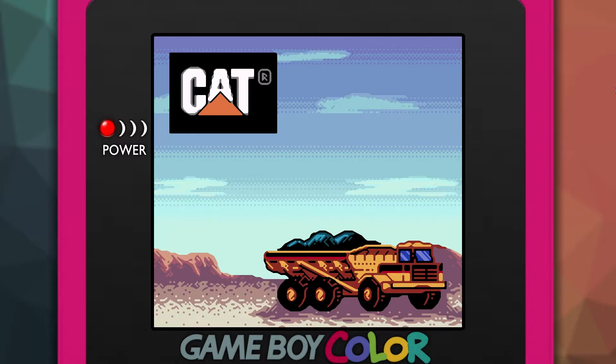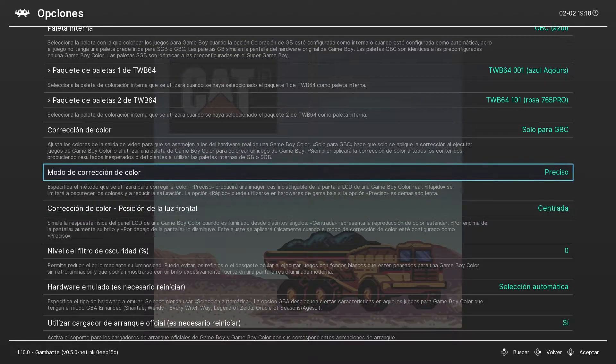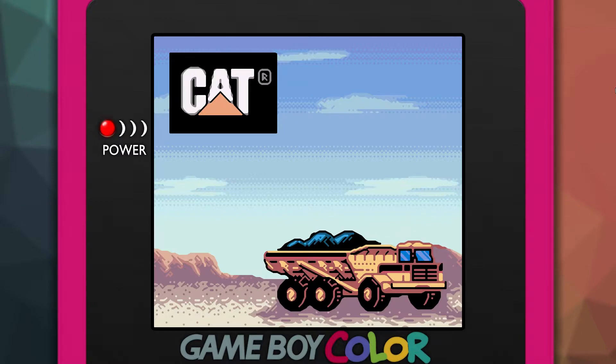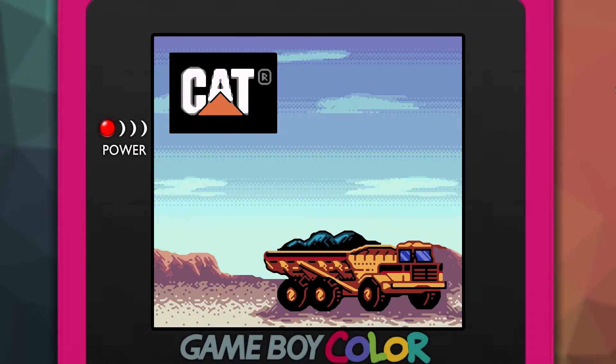¿Qué es lo que nos encontramos? Por ejemplo, aquí las ventanitas se ven así azuladas. Si lo ponemos en preciso... se aprecia la diferencia. Quizás así está un poco más preciso, pero aquí parece más intenso y parece que mola un poco más. Yo creo que mola más así. Vamos a ver qué nos da el juego.